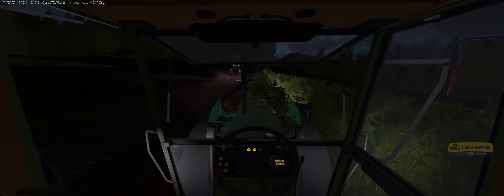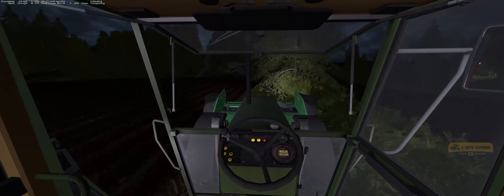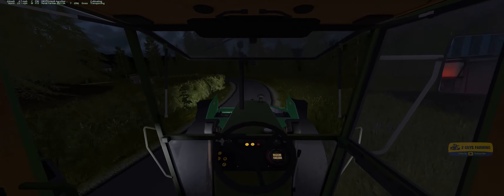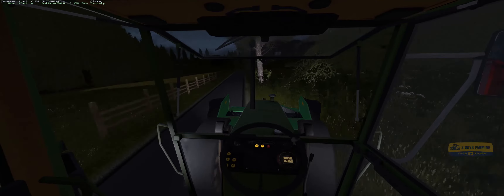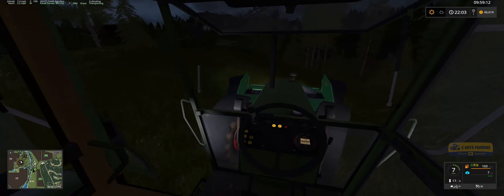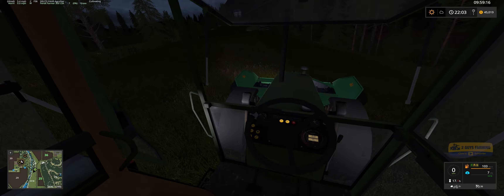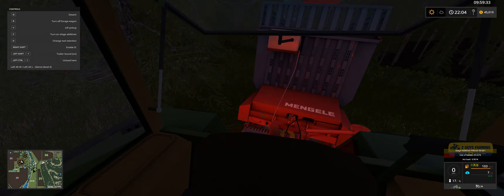We're going to shoot up here, turn off our hazards, watch out for this tree. First we'll unfold our front mower — that's our Deutz mower — lower it and turn it on. Now we're going to lower our pickup on the forage wagon, turn that on, and with the Z key we turn on the silage additive. And we're off.